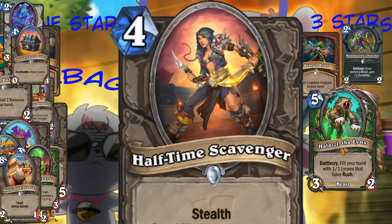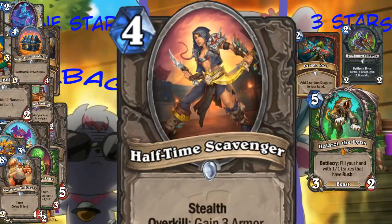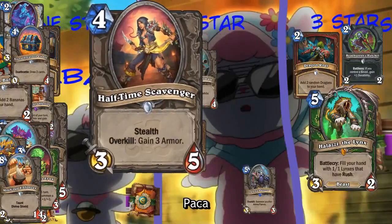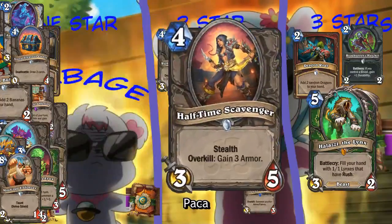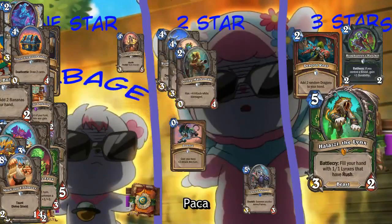So here's Halftime Scavenger. Does that mean anything in World of Warcraft? Nope. Stealth, 4-3, just like every other 4-mana card in this expansion. Overkill, gain 3 armor. That seems garbage.